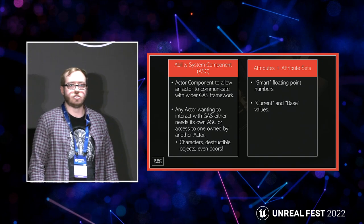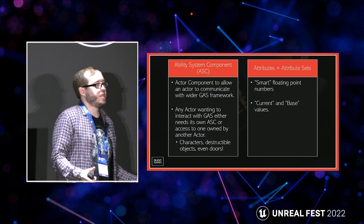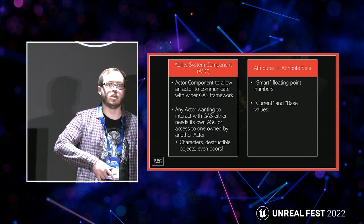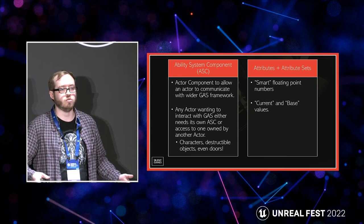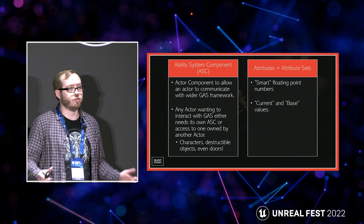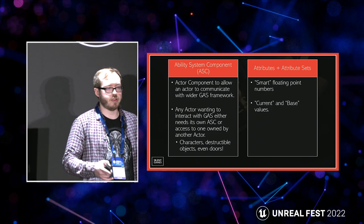Attributes and attribute sets are essentially a collection of smart floating-point numbers. They tend to have a current and a base value. Your base value might be something like 100 max health, and the current value might be 120 because you've applied a modifier with a 1.2x scale on max health for a short duration. We don't want to modify the base value because we want to revert back to it after some duration.